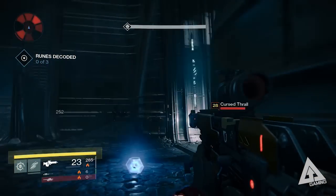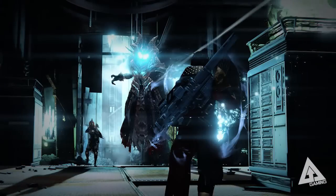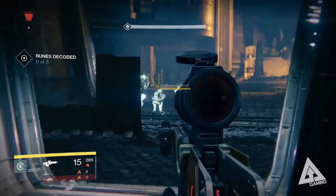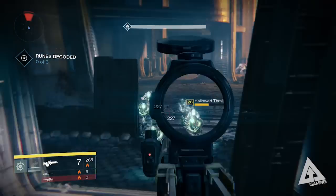There will also be a new strike called the Will of Crota, which pits you and your fireteam against Omnigul, who is working to expand the Hive army at the command of her master Crota. If you're on PlayStation you'll also get a second strike called the Undying Mind, which will eventually come to Xbox but not until fall 2015.